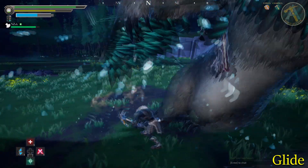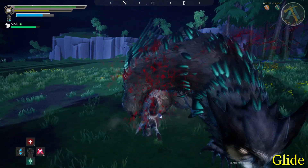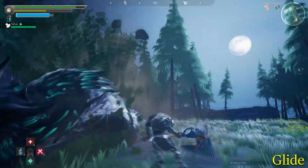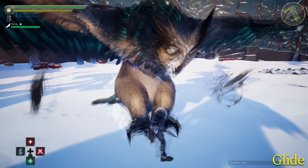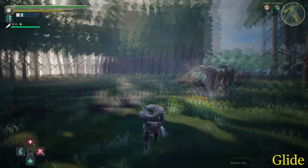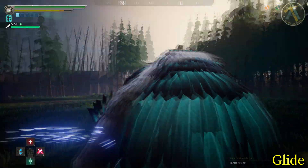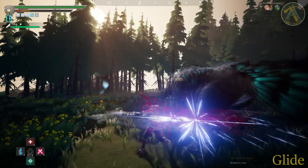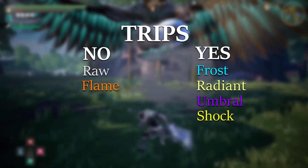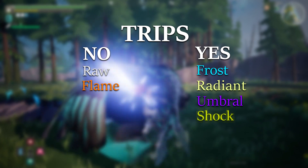Unfortunately, axe users will have the most difficult time knocking down Shrike, since it requires a nearly perfect axe swing to knock it down without getting hit. I don't recommend most axe users try this because of the high risk of getting hit. At first, sword users will have the same problem as axe users, but once a sword user picks up a Frost Elemental Sword, you're good to go. With at least one block of the sword's meter, you can use the sword's special attack to knock down Shrike. Currently, not all elements can knock down Shrike while using a sword's special attack. Frost, Radiant, and Umbral can knock down Shrike, while Raw and Flame cannot. Shock is able to knock down Shrike, but there is a nasty bug with this element right now, so I don't recommend using Shock until it's fixed.